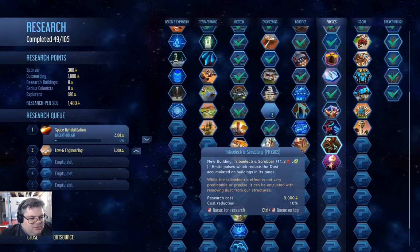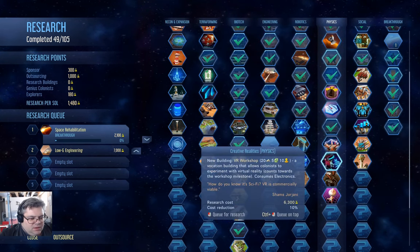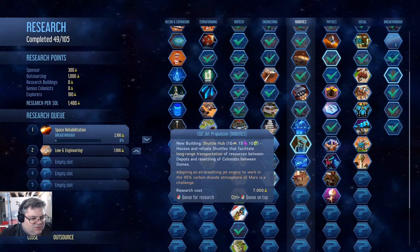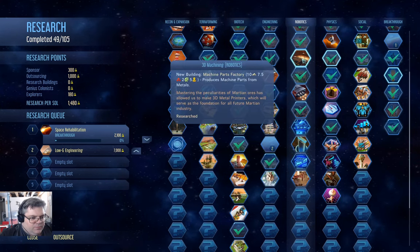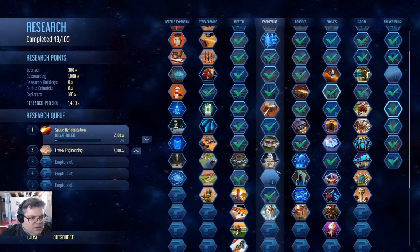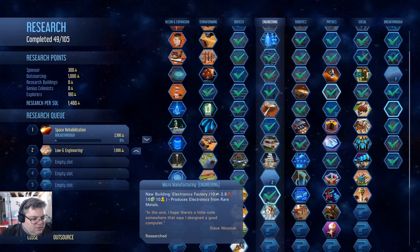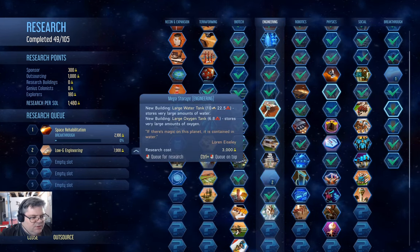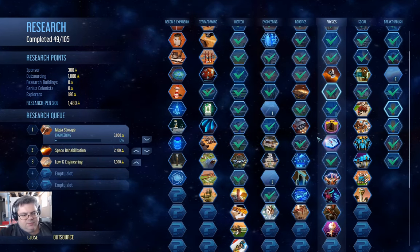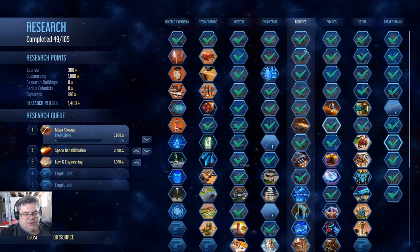Deep water extraction, Tribos, Factory AI, fueled extractors, automated storages, engineering, arcology — no. Mega storage — get that up to the front of the line. I want bigger storages.